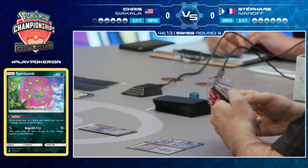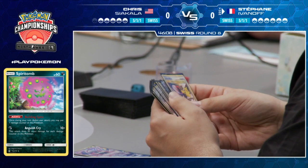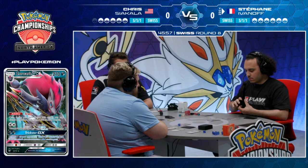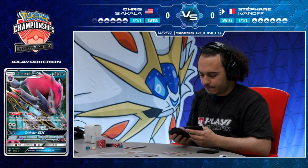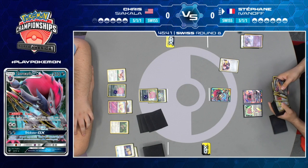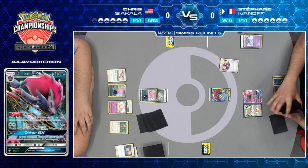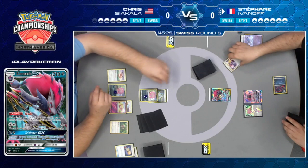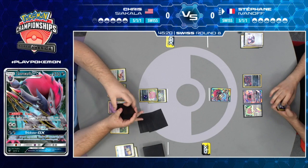That Zorua becomes a Zoroark. Right away at the very beginning of Stefan's second turn, he finds himself an Ultra Ball with his trade, which coupled with a Pokemon Communication will mean that Stefan, despite getting one of his Pokemon knocked out on the first turn, is still going to start setting up very, very consistently. That Pokemon Communication gets played right away, finding Stefan any Pokemon in his deck at the low cost of just shuffling one back. Stefan is a world-class player — he's won this exact event just last year, going for a repeat. Just having your active Zorua knocked out on turn one is not a big deal — it's how you deal with it and set yourself up for the mid-game.